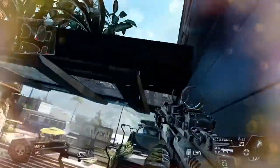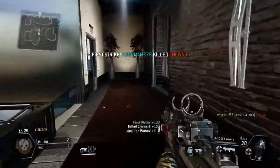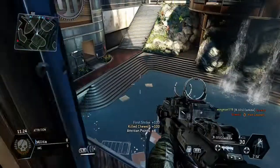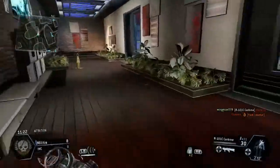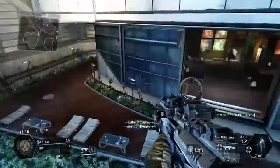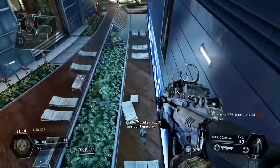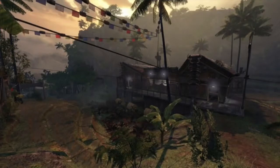let's jump into this IMC Rising DLC news video. So what we have right here is some images we found for the map Backwater, that's going to be on the IMC Rising map pack. So on screen now you can see some of the images. And I'm just going to read out the description of these maps and these pictures.